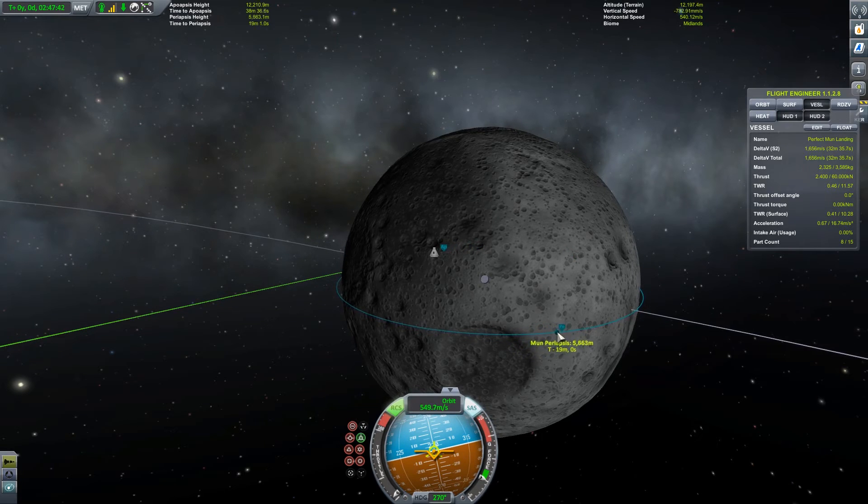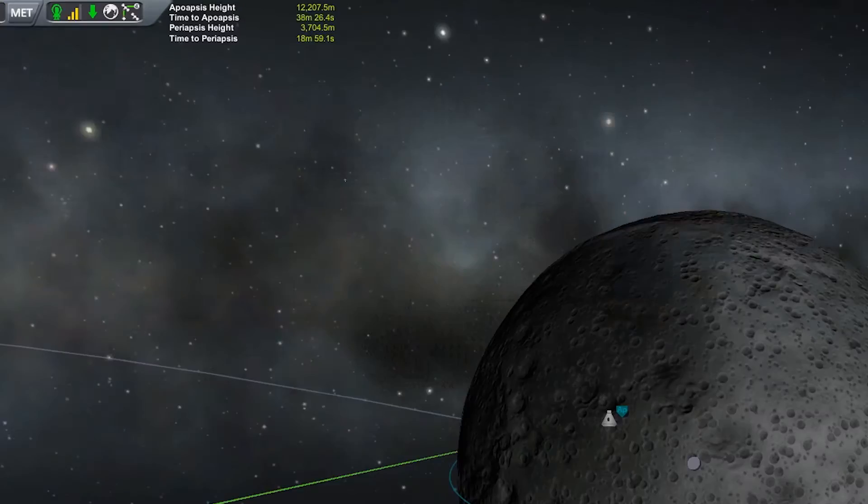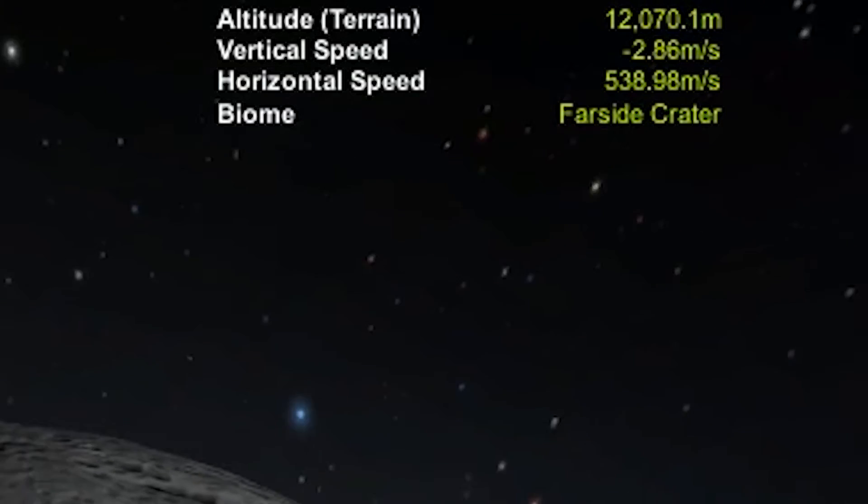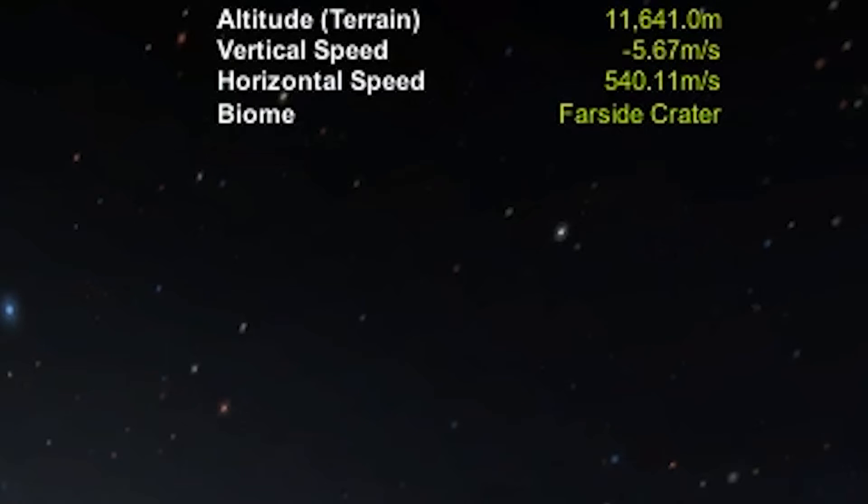Kerbal Engineer gives us three panes in our view, the most important being the apoapsis height, periapsis height, and altitude from the terrain. The terrain altitude is especially useful, as you'll need to know how high above your landing spot you are so you're not just guessing.